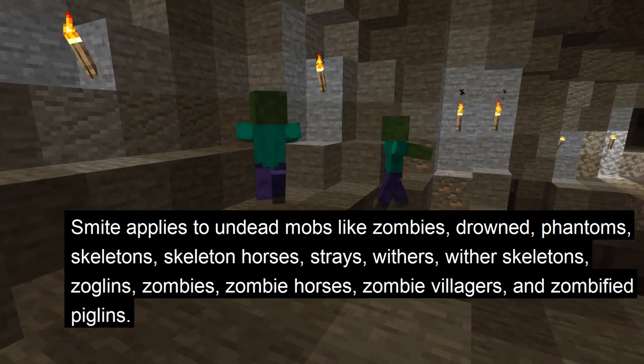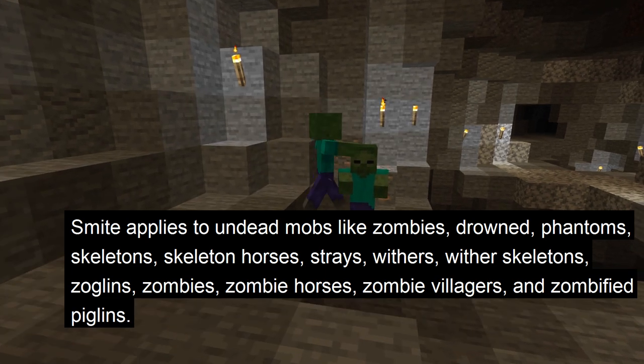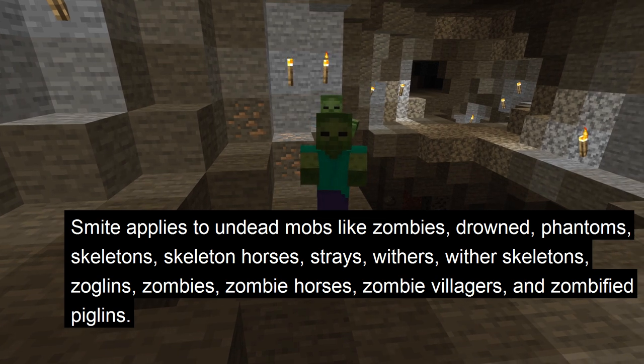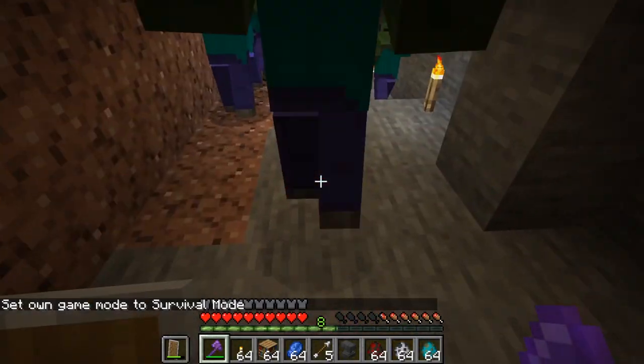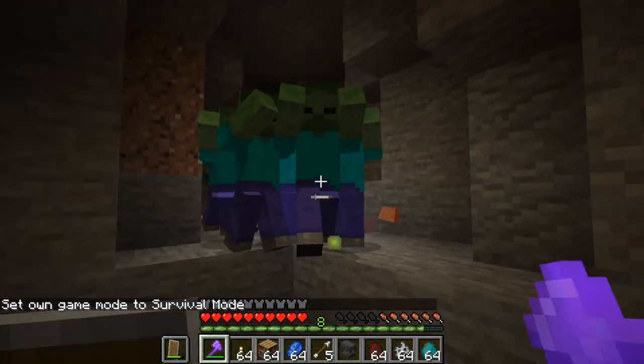Smite applies to undead mobs like zombies, drowned, phantoms, skeletons, skeleton horses, strays, withers, wither skeletons, zoglins, zombies, zombie horses, zombie villagers, and zombified piglins. Cleaving, at least, is more powerful than sharpness and it applies to all mobs, unlike bane of arthropods and smite.